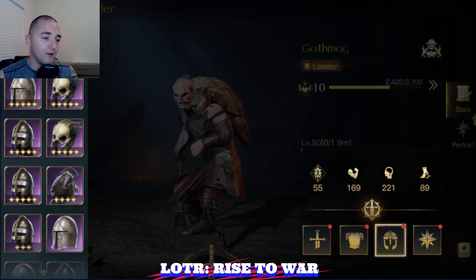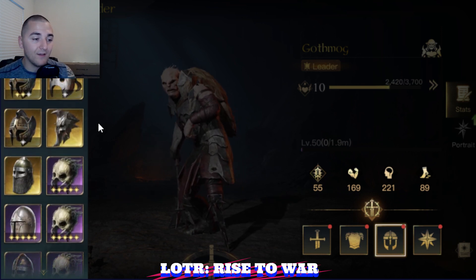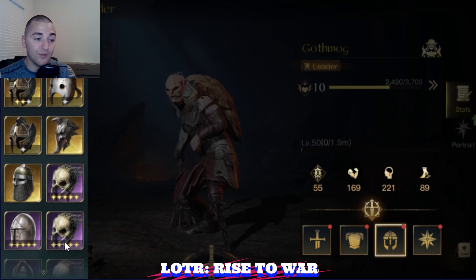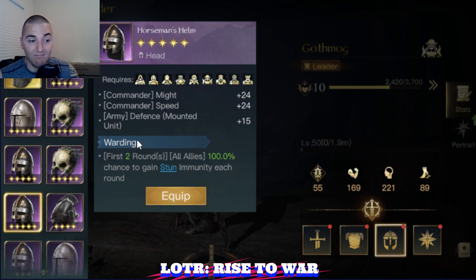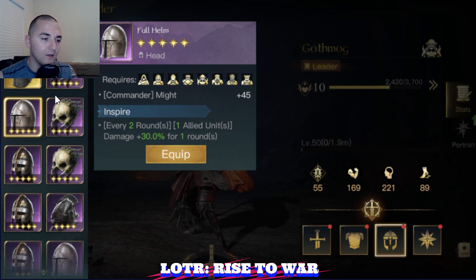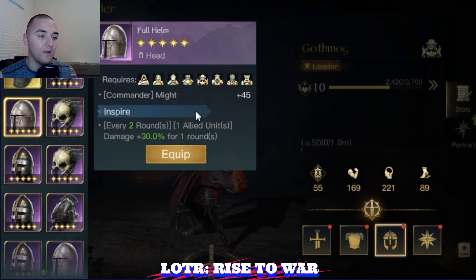Helmet — Gothmog cannot use the standard Trapper's Hood, so you're going to have to be creative. You can either run Anti-Stun, or you can run the full helmet with Inspire. I really like Inspire because if it triggers on my archers in round one, my archers are going to deal 100% bonus damage in round one. Anti-Stun is going to be amazing, Anti-Madness is fine, and Inspiration is interesting for Gothmog.